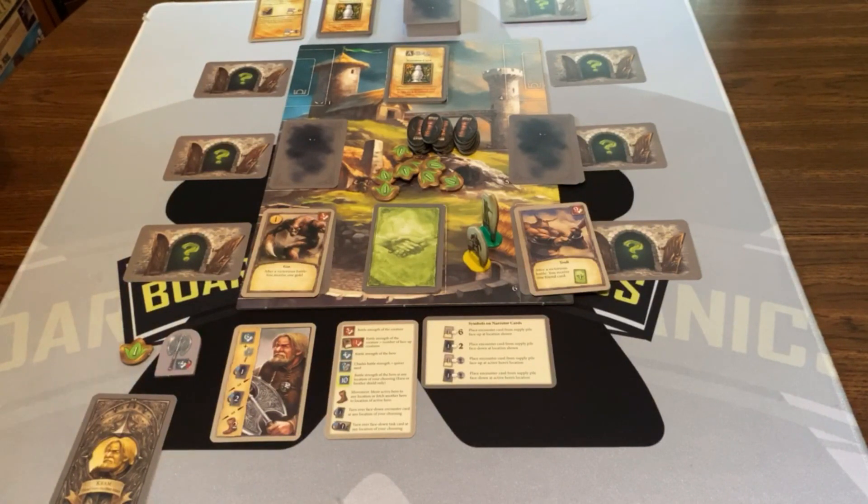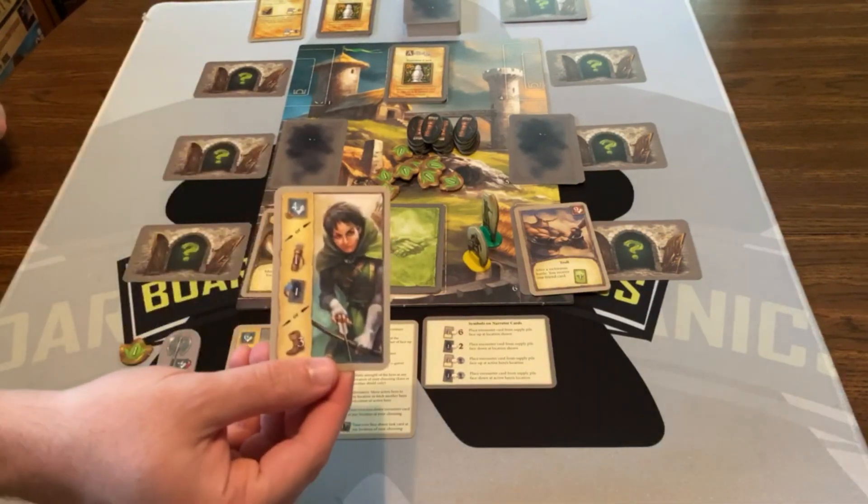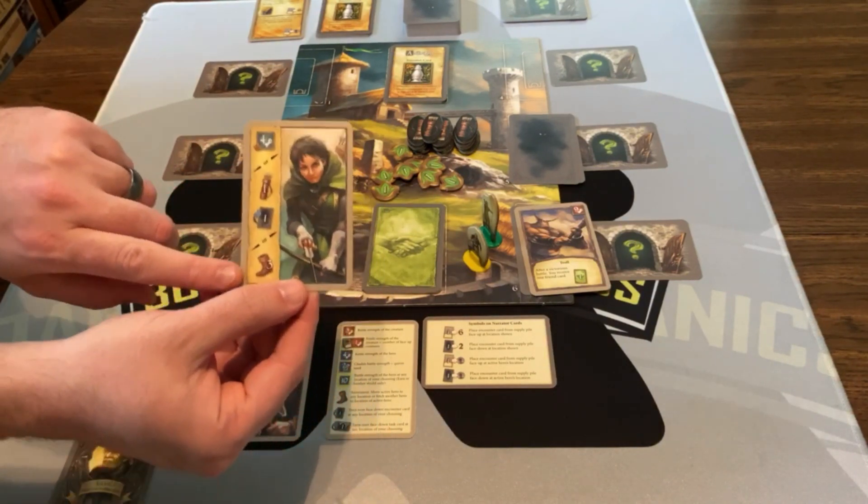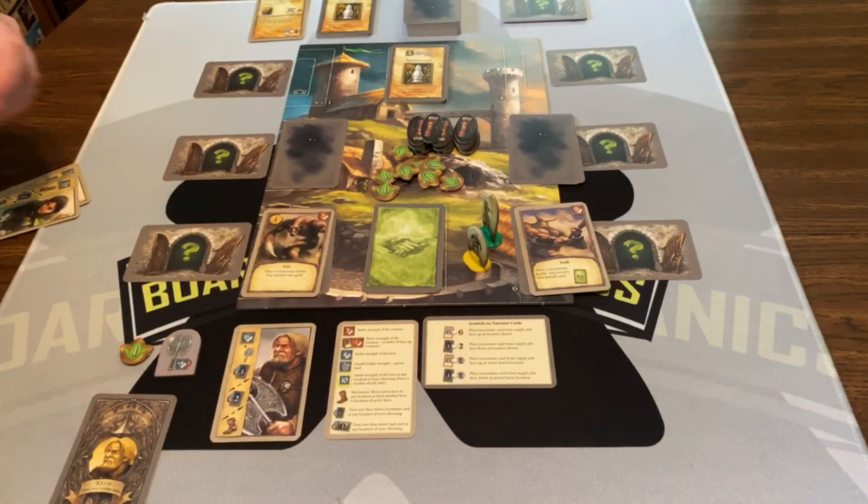Then it's Chata's turn. She has similar-looking cards. Each card, if you look at it, can be used in three different ways — this action, this action, or this action. She needs to get some quivers, because quivers are how she gets bumped up pretty quickly. So, let's go ahead and do that.